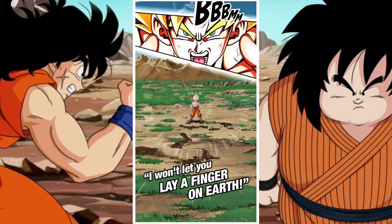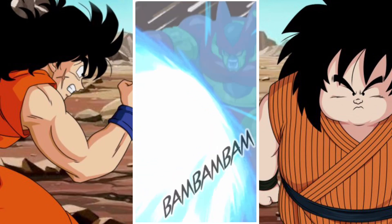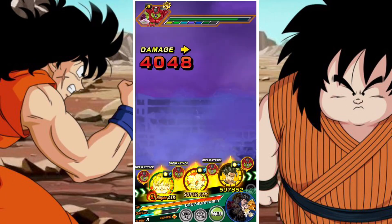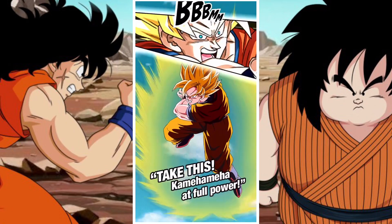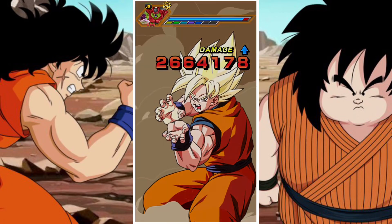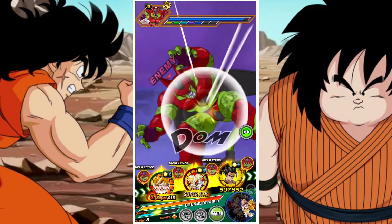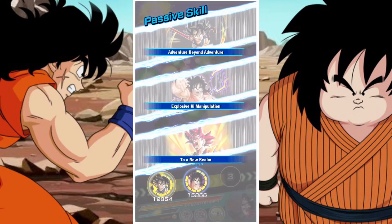Yamcha leads Earthbred Fighters and Saiyan Saga. Earthbred Fighters is a very good coverage, and the fact that he covers Turtle School basically means all the Krillins, Yamchas, Master Roshis, and Gokus you find under the Earthbred Fighters tab are all going to be at 200%, which is pretty good coverage. As you can see, we're using a Kamehameha-based team and it's honestly really solid — we're also able to intermingle some really strong units.